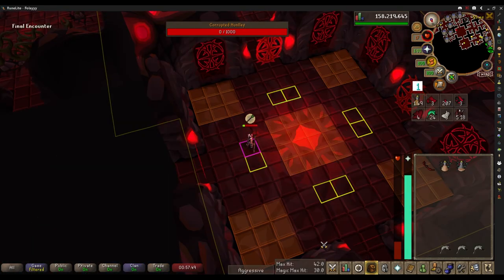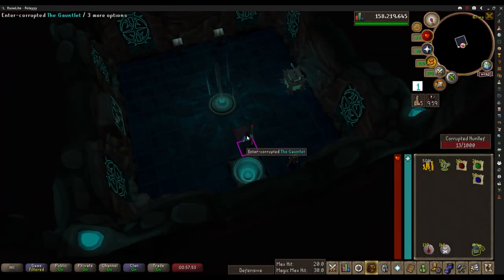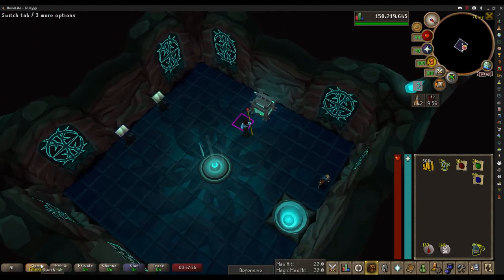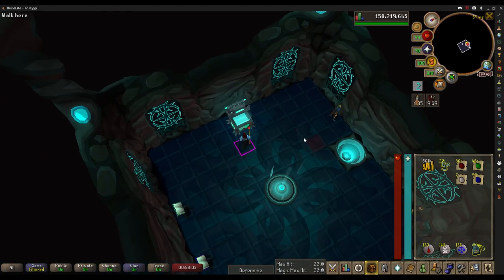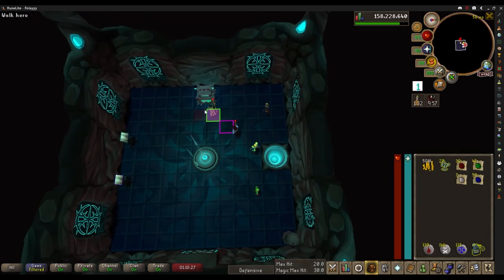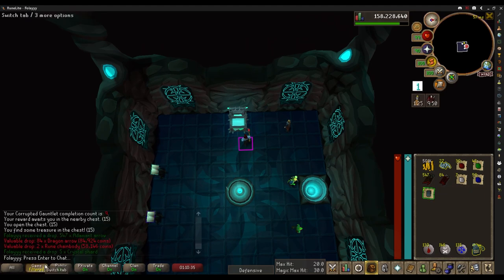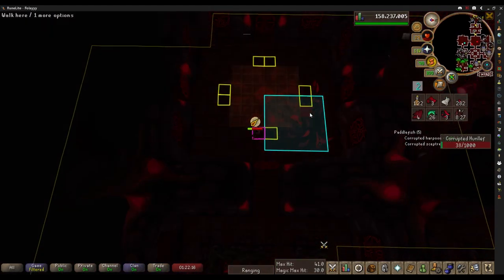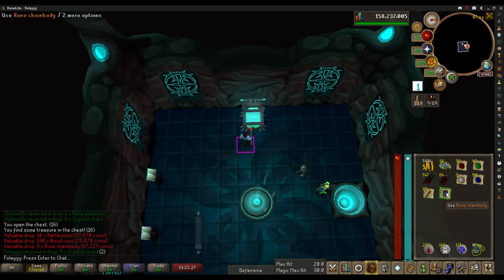I wasn't able to find a dragon so I had to use the melee weapon for the first time, but still got the clear — pretty nice. We got some gems and blood runes. A little rougher than last time but we still got it. Some rune chain bodies and dragon arrows. Another kill — starting to get consistent. Corrupted Gauntlet master, that is 10 KC!